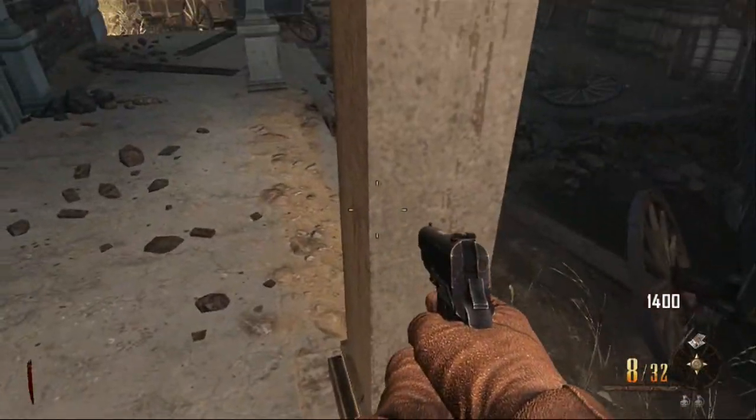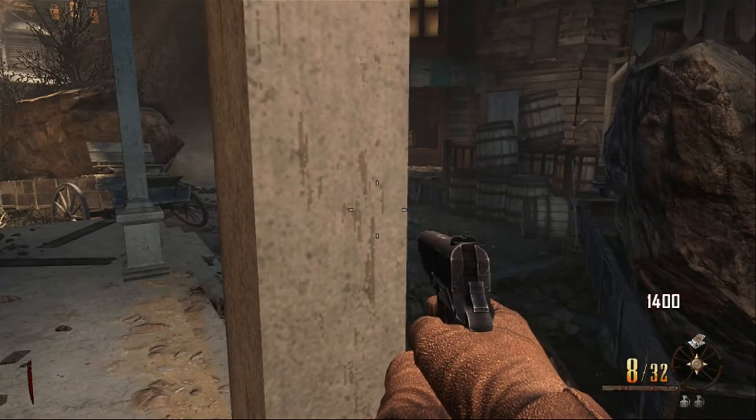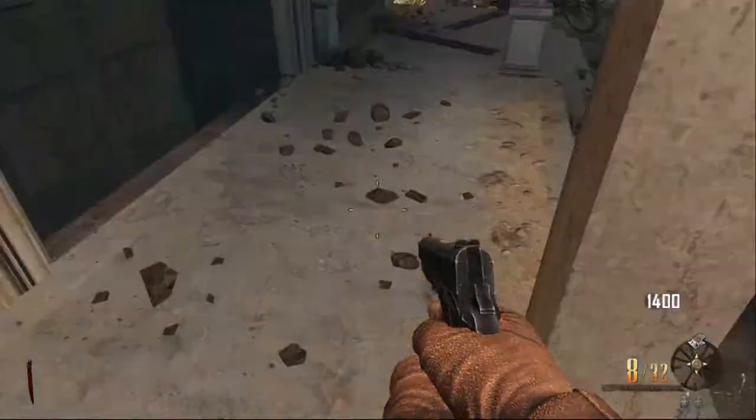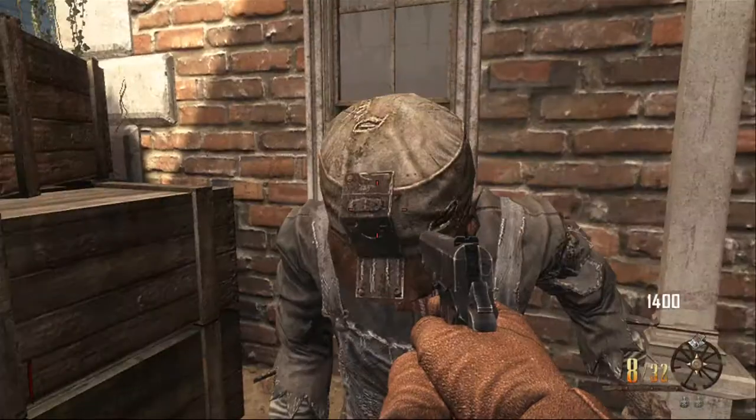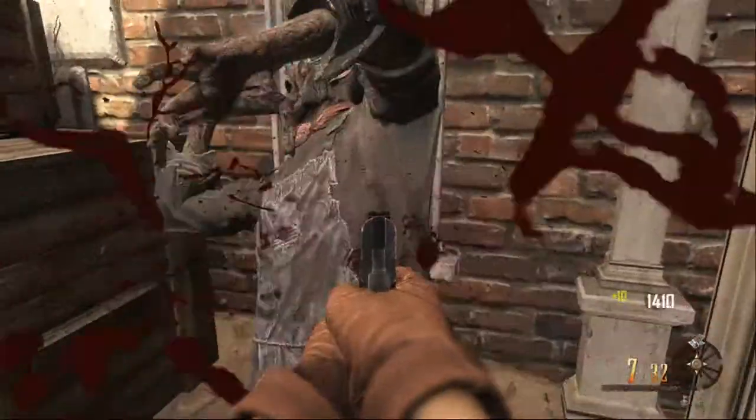Now it doesn't look like a glitch, but you'll find out as I run the video forwards that no zombies will be able to hit you. Look — they come up to here and they're just stopped, like an invincible wall.